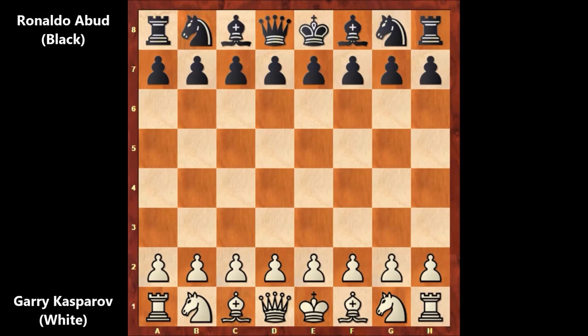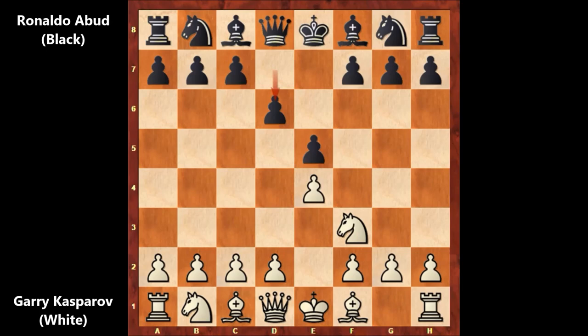Garry Kasparov starts the game with e4, e5, knight to f3, and d6 by Abboud. And this is the Philidor's Defense. Maybe this would be a good opening in the early 19th century or even the 18th century, but against Garry Kasparov in 2004, Philidor's Defense is busted — especially if you play it against a grandmaster or super grandmaster like Kasparov. You would probably lose by force.